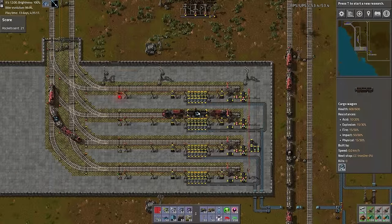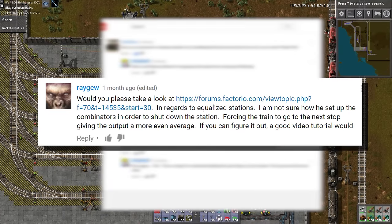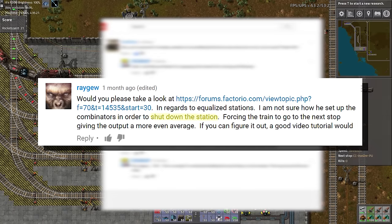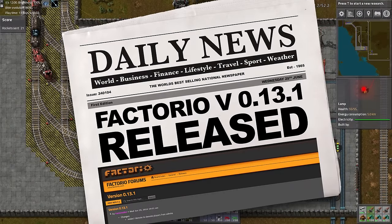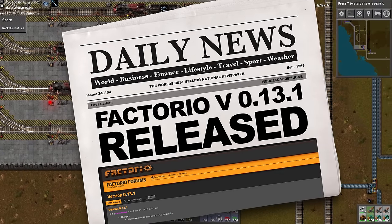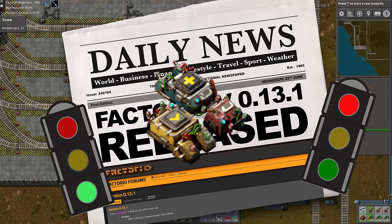In the comments section of the last Combinator Classroom video, Ray Gu asked about how to set up a train station using Combinators to shut down the station, forcing the train to go to the next stop, giving the output a more even average. With the release of 0.13, we can now turn rail signals on and off using Combinators and the circuit network.